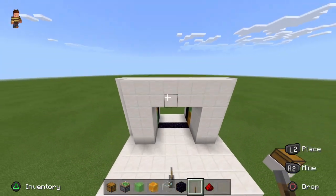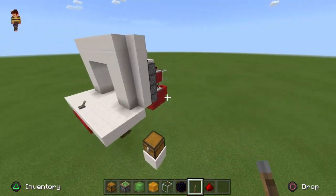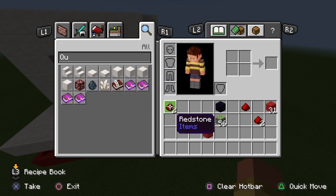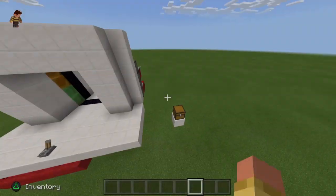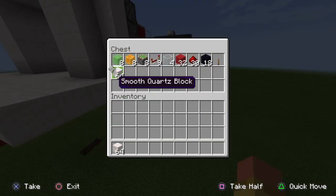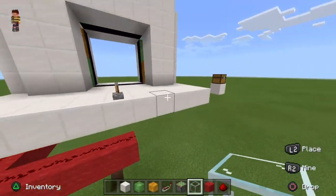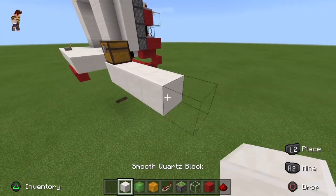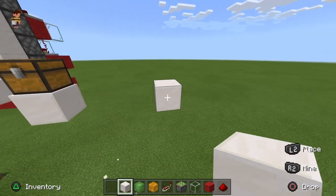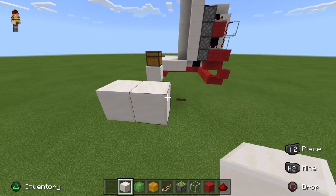I'll just double-check that I've got everything right now — I've not skipped out anything. I'll get everything I need out. I'll start by doing the frame. So this here will be the ground, and you're going to come back by 3 like that.